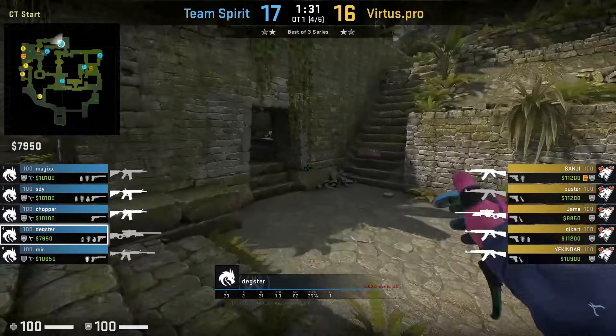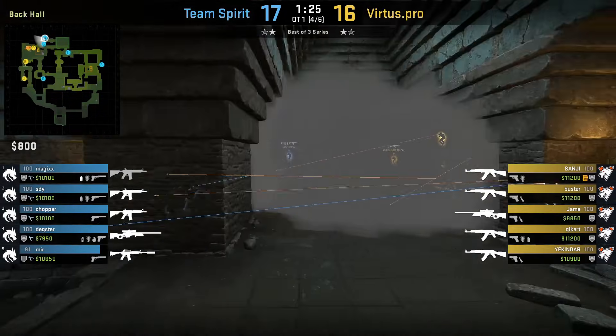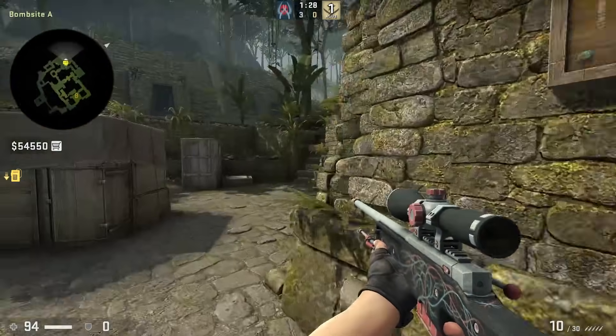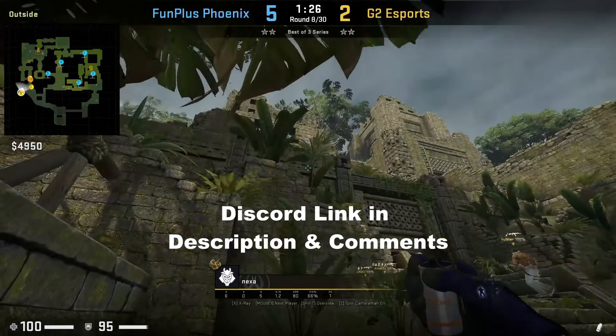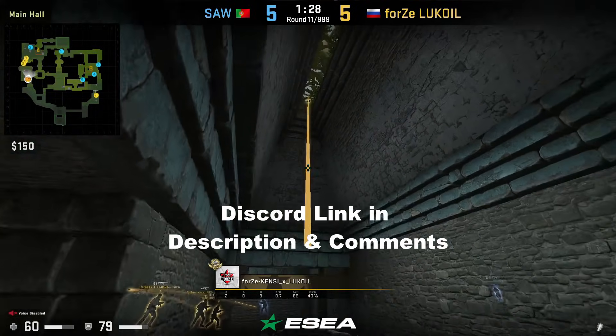Here we see Dexter who rotates from mid — he goes through temple, however when he gets there this smoke is so deep that he can't see anything. Keep in mind that an AWPer staying towards the outside parts of temple on either side will still have vision into main, and that's where your flashes will need to do work. Before we move on, if you want to see where this smoke goes as well as many other Ancient nades that did not make this video, join my Discord.